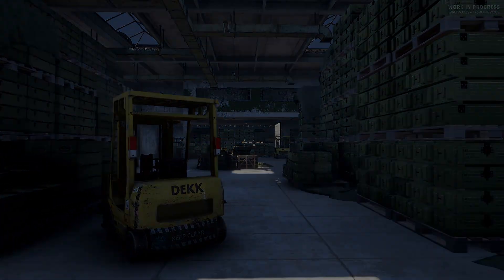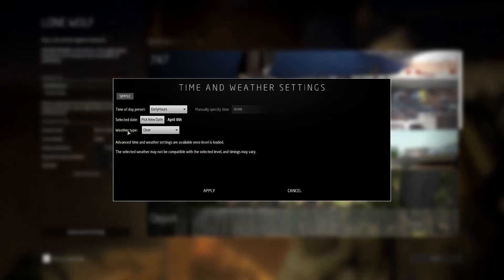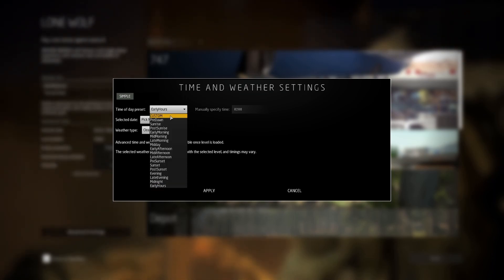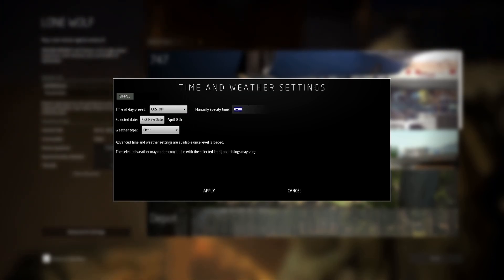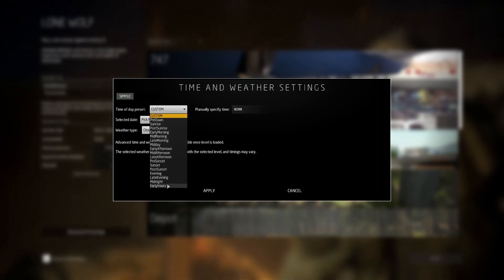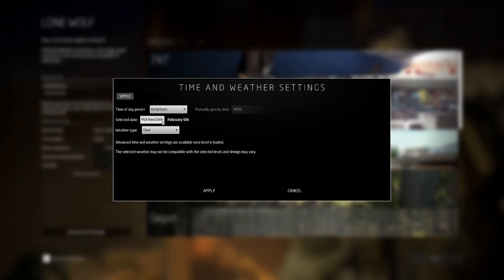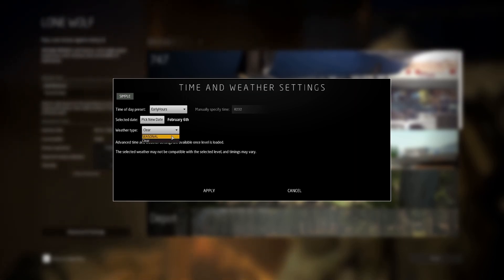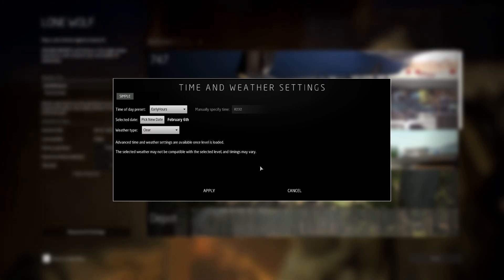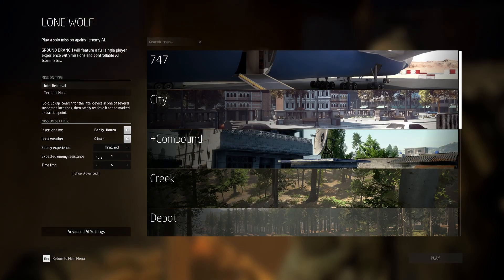We now have more customization when it comes to weather, time of day, and mission lengths. There's a time of day preset where you can either pick custom and type in the time you want like we always had, or you can pick a pre-selected time of day starting from pre-dawn all the way through to early hours. You can even change the date. Weather type is seasonal or clear, but it also says advanced time and weather may not be compatible with a selected level. There's also a new time limit ranging from five minutes all the way up to two hours.